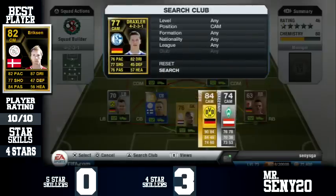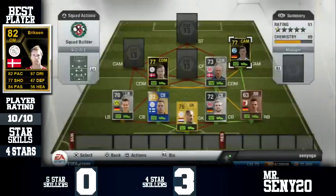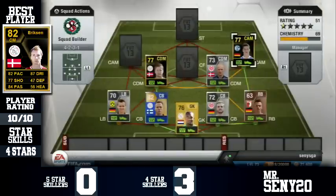The right centre attacking mid is Draxler — this guy is an absolute tank, I love this kid. He's got 5-star weak foot, 4-star skills, 76 pace, 82 dribbling, 77 shooting, 76 passing. I tried the whole beat but didn't like him — used this guy and loved him. He's 6 foot 2, really strong, and his shot is great. He's right footed but I prefer using his left foot. He is amazing — I've scored some bangers with this kid, he is just such a good player.